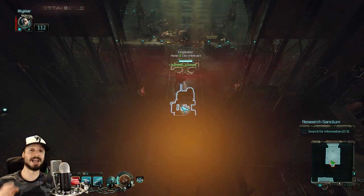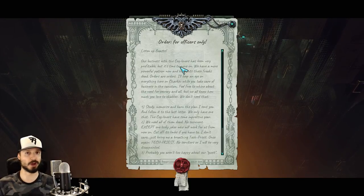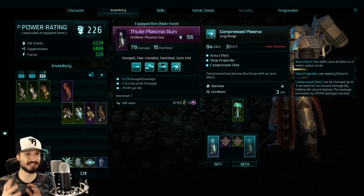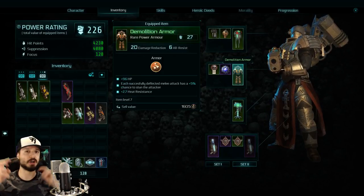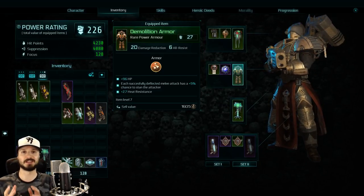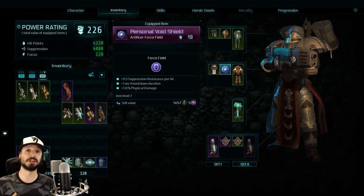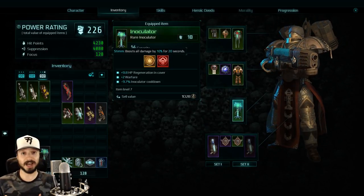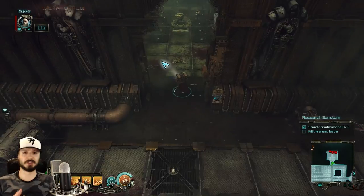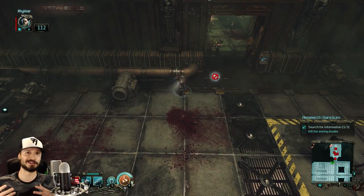A huge difference between Inquisitor Martyr and most action RPGs is the skill system — your skills depend entirely on what gear you have equipped. Your weapon gives you four different skills: a primary attack, a secondary, and two other skills on relatively short cooldowns. Your armor gives you something of an ultimate ability on a much longer cooldown. You can also have one potion-type item — similar to a Diablo 3 style potion but with more meaningful differences — and a belt item slot that gives you yet another power, like a grenade or a personal shield. While this sounds like picking a loadout in a Call of Duty or Battlefield game, in practice it does feel like an action RPG.